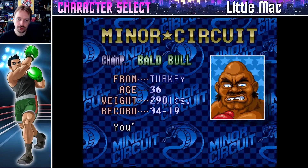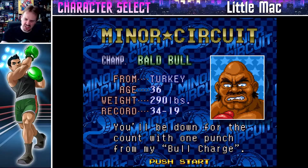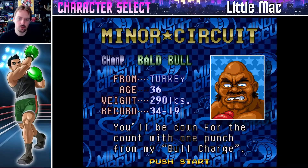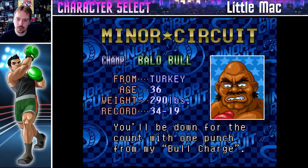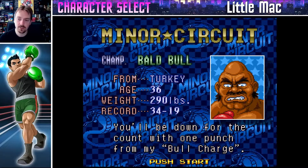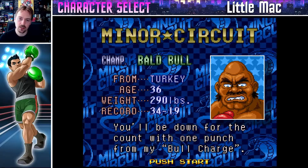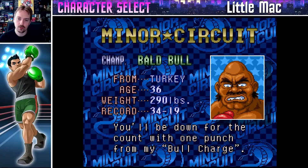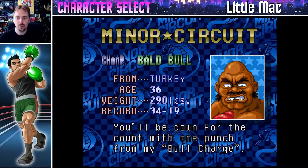Bald Bull — the champion of the minor circuit. You'll be down for the count with one punch from my bull charge, which is true. He will charge to the back and then run at you and try to land this massively powerful uppercut. If he lands it, you're down no matter how much life you've got — it's a one-hit KO. But there's a trick: if you actually hit him before the uppercut as he's charging towards you, his momentum and your punch will KO him. So if you've got the guts to stand your ground, you can turn it against him. If not, just dodge to the side — it's pretty easy to dodge.